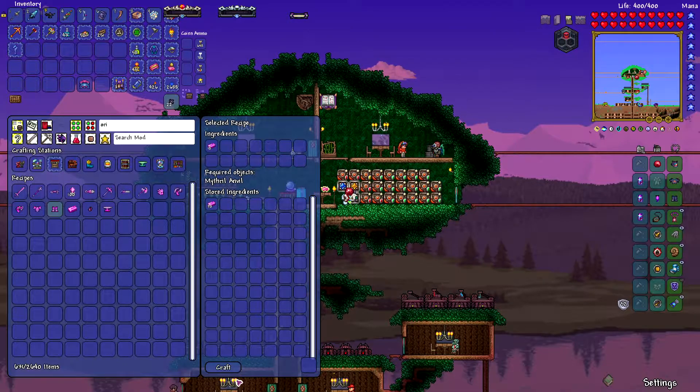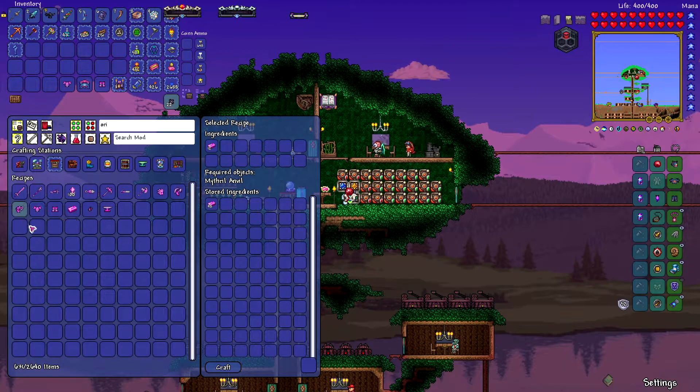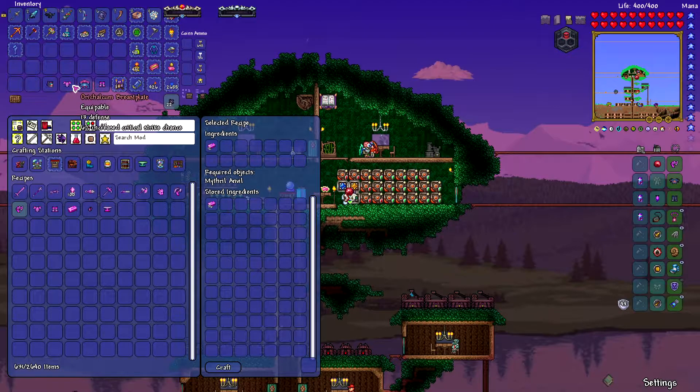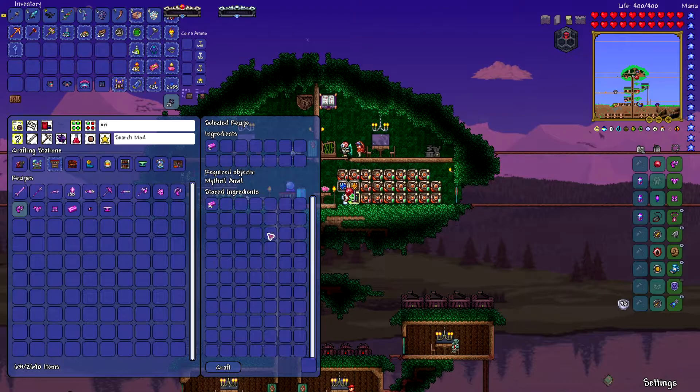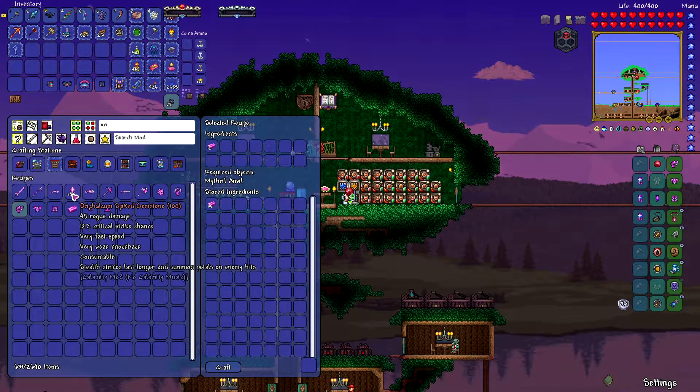Okay, I think I'll go with this one in any case, so we'll craft that. I do want to see what the buff is on it too. Now let's swap these over just for a quick second so we can see what this set bonus is: flower petals will fall on your target for extra damage. I've never made this armor before — this is completely new to me. 45 rogue damage on those, stealth strikes last longer, summon petals on enemy hits.